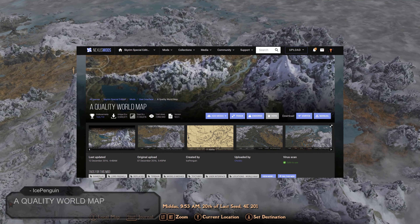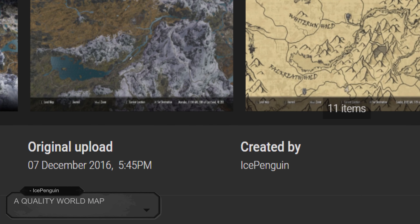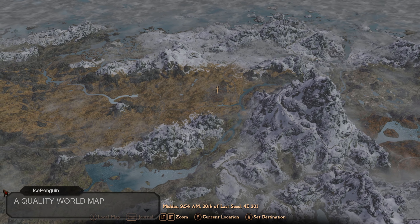And up next we have A Quality World Map, created by IcePenguin and uploaded by Chesco. This mod is very self-explanatory: it improves the in-game textures of the world map. Not much more to be said here.